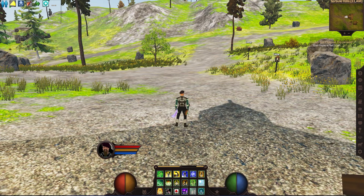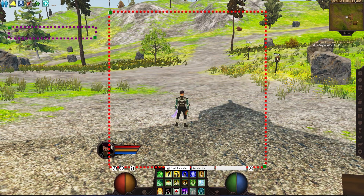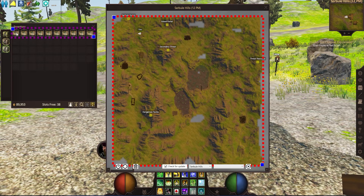Once everything is set up, launch PG Surveyor. Once it is launched, you'll see a purple and a red box appear on your screen. Position the purple box around all your survey maps inside your inventory, and position the red box around your map. I would make the map bigger so the map markers appearing on it are easier to locate.